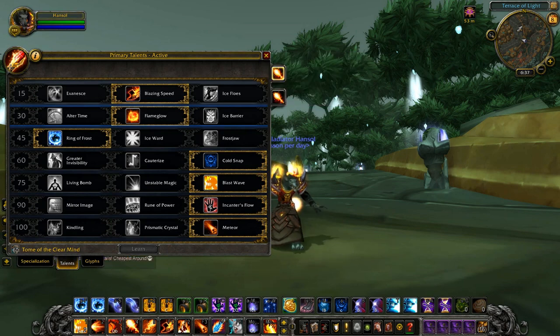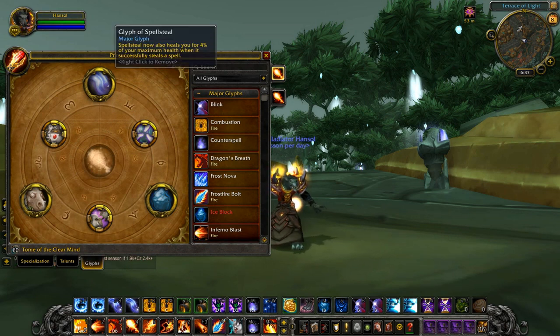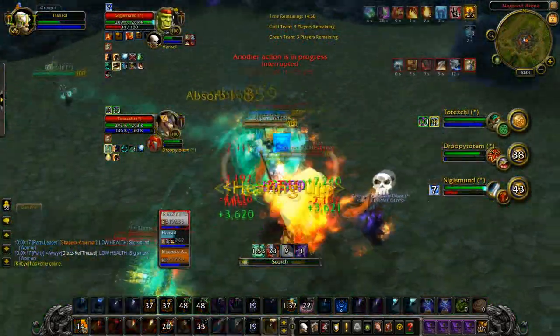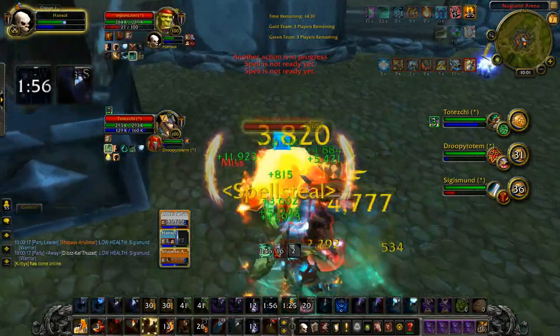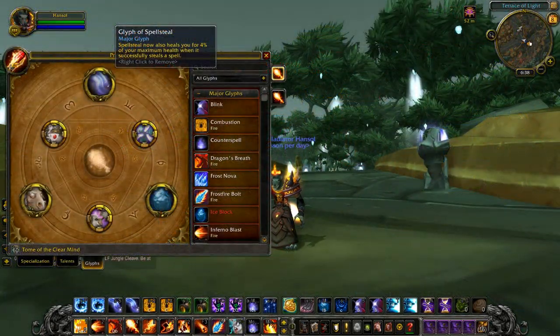I've been really loving teaming up Flame Glow with Glyph of Spellsteal. Every time you successfully steal a buff, you heal for 4%, which once again doesn't seem like much — but if you're fighting a team with a Resto Druid or Disc Priest, popping Amplify Magic while spam Spellstealing will heal you every second from the Spellsteal glyph, and you're constantly stealing their buffs like HoTs and absorptions. This will really save you from using bigger defensive cooldowns like Ice Block or Cold Snap. There have been plenty of times where I've been unkillable just by this tactic alone. This is more of a short-term survivability tactic, whereas Flame Glow is more of a long-term survivability strategy — which is why together they make such a good couple.